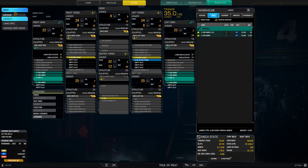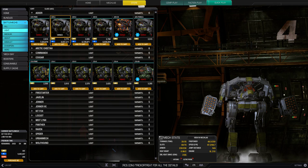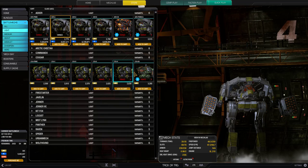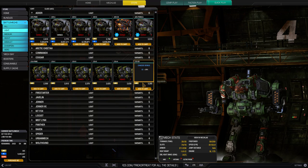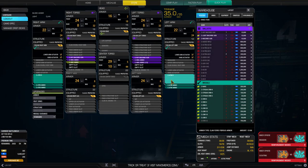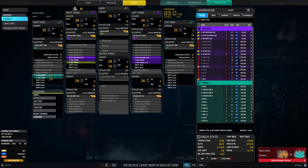Next we want to take a look at the Cougar as another LRM boat. Currently not all of the Cougar omnipods are available, so we're just going to pick one of the ones that do — the Prime, C, D, and Blood Adder. Let's go take a look at the Blood Adder because it's a hero mech, it's really cool, and it's got a nice hardpoint placement. It already comes with dual ATM-9s, which on a light mech is savage.